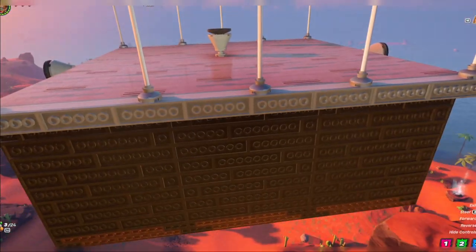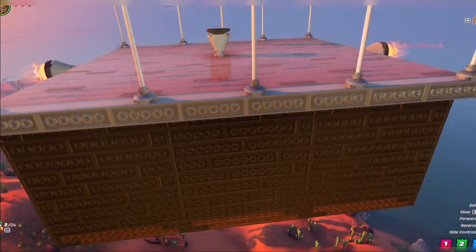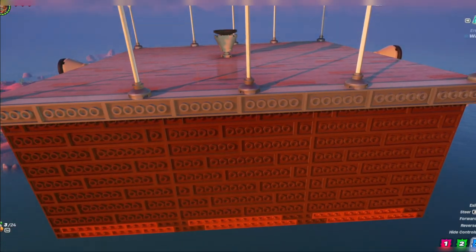This aircraft travels hundreds of meters a second in LEGO Fortnite using the new launchpad glitch. It is even steerable!